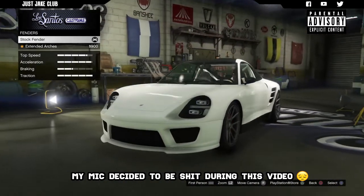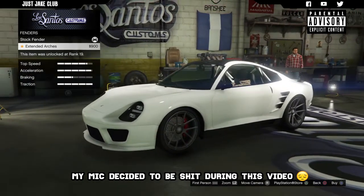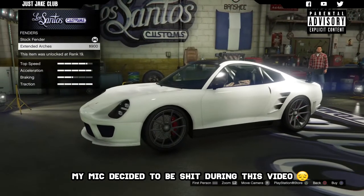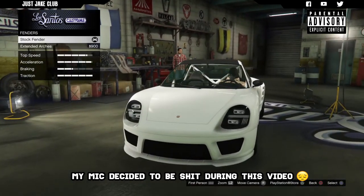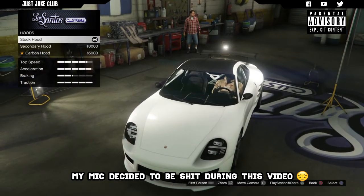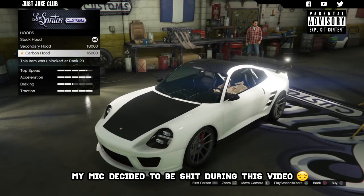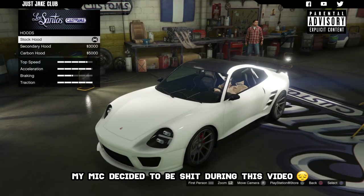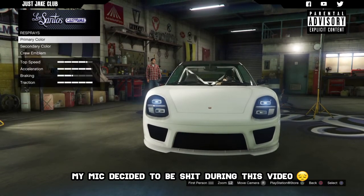Next we've got the fenders - there's only one option, which is the extended arches. In my opinion that looks a bit weird, a bit funky. I think it looks better stock, so I'm going to leave it with the stock fenders. Then moving on to the hood, there are only two options and they're just color changes - no actual visual changes other than the color, which is a shame. So we'll leave that stock. Then we go to lights and purchase the Xenon headlights.